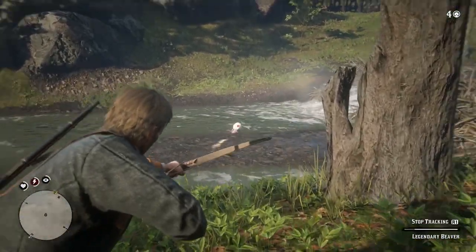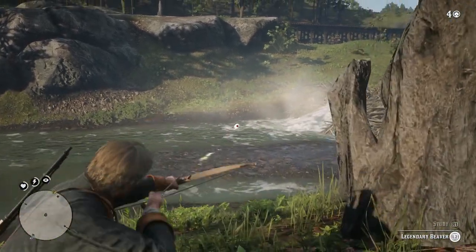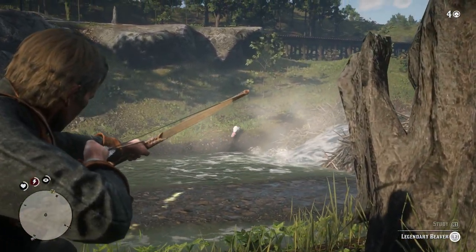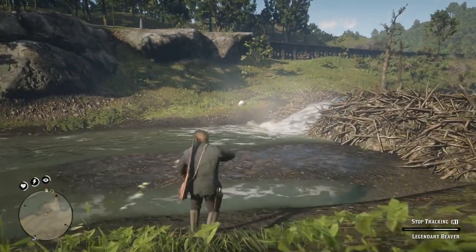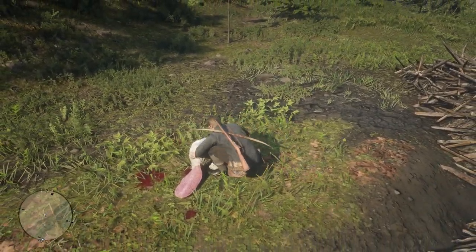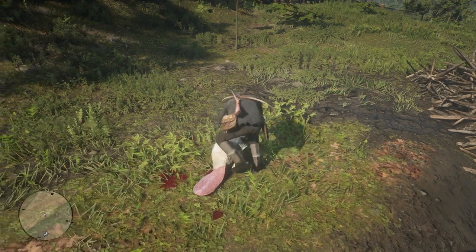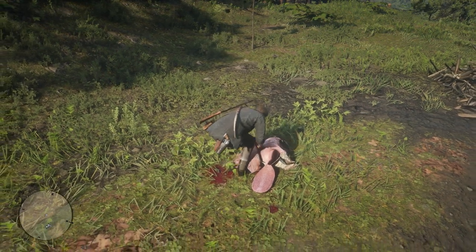Next to the beaver dam is where the beaver appears. I wanted to be sure I got a clean hit on this. It doesn't matter what weapon you use, but I just wanted to take it out in one hit so it didn't get away. Same thing as with the boar — run over and skin it. This beaver actually has a really cool pink tail.